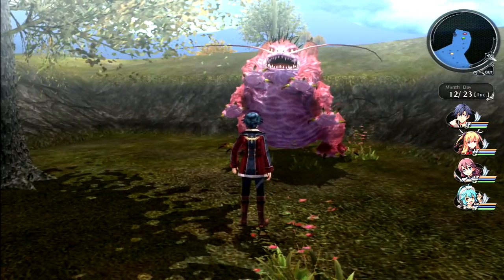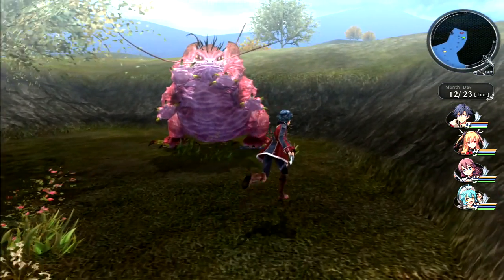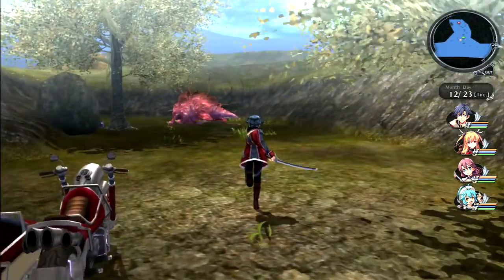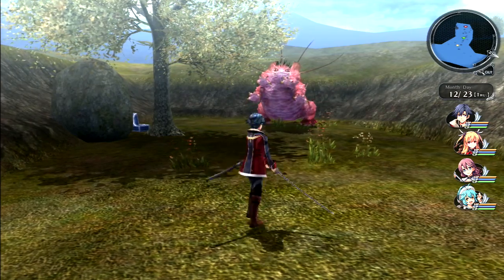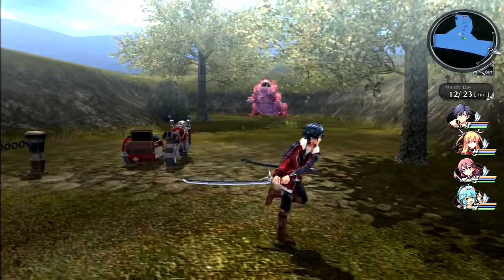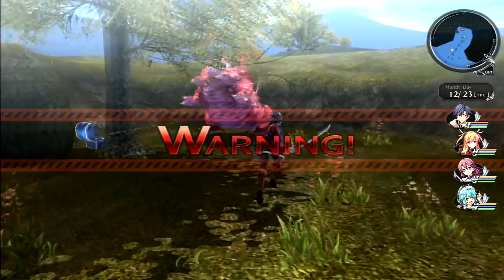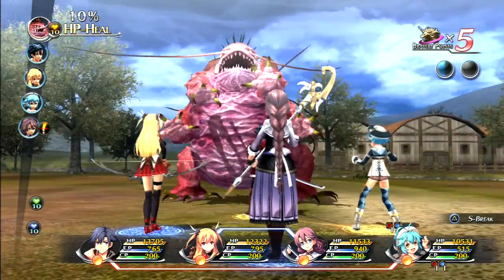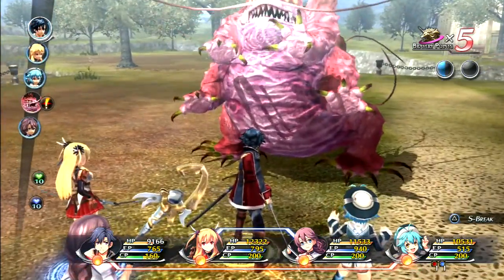We engage the monster - it sees us coming immediately in a sumo stance. We try to sneak up on it from the side, run away to get behind it, but it keeps turning. We try several times to get a back attack. Eventually we just decide to fight. The monster moves first and it's surprisingly fast. Milium gets first hit in. We decide to buff everyone using Emma's craft move - Elisa casts Heavenly Gift.